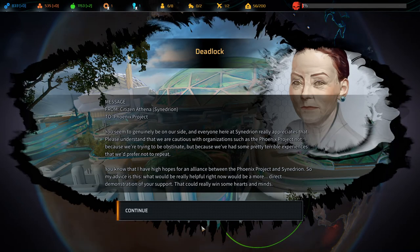You seem to be genuinely on our side. I'm not. And everyone here at Synedrion really appreciates that. Please understand that we are cautious with organizations such as the Phoenix Project — not because we're trying to be obstinate, but because we've had some pretty terrible experiences. What would be really helpful right now would be a more direct demonstration of your support — that could really win some hearts and minds. What the fuck are you talking about? You just pretend to be all high and mighty but this is bullshit. I basically clubbed a bunch of baby seals for you while holding a baby. I don't like you guys.